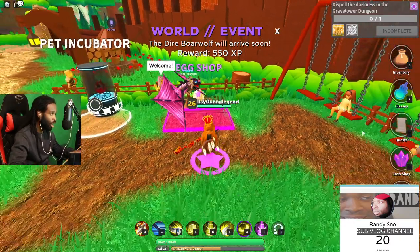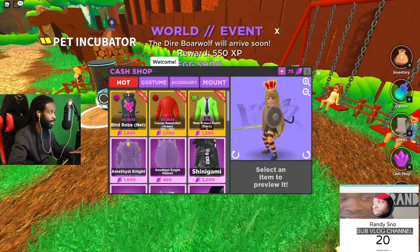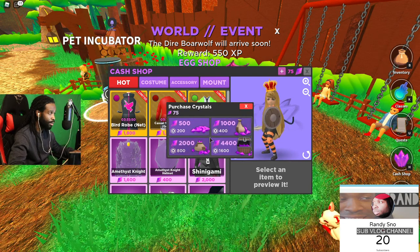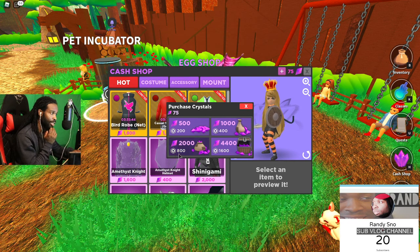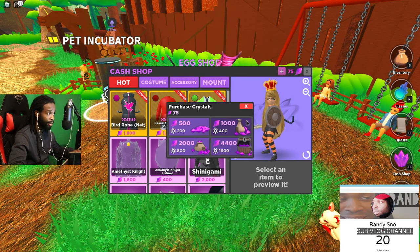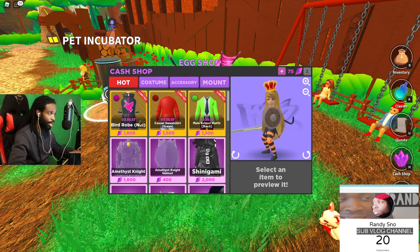You can get gems by spending Robux: 200 Robux gets you 500 gems, 400 gets 1,000, 800 gets 2,000, and 1,600 gets 4,000 gems. With those gems you can buy various things in the store.